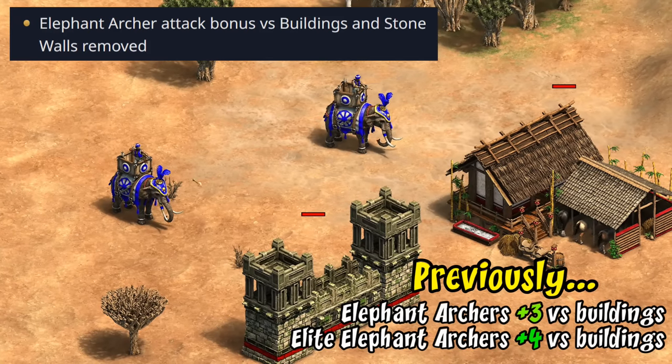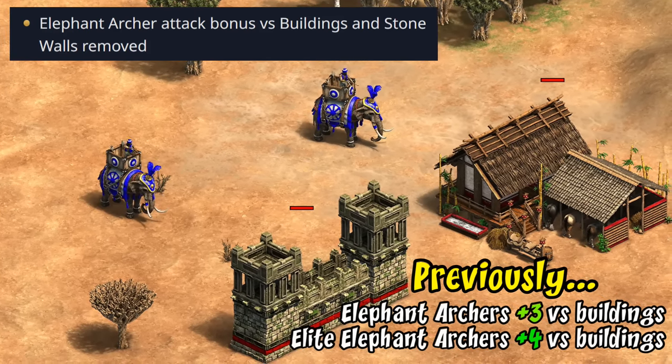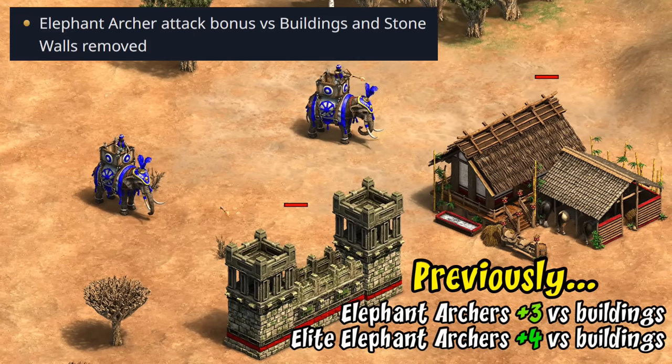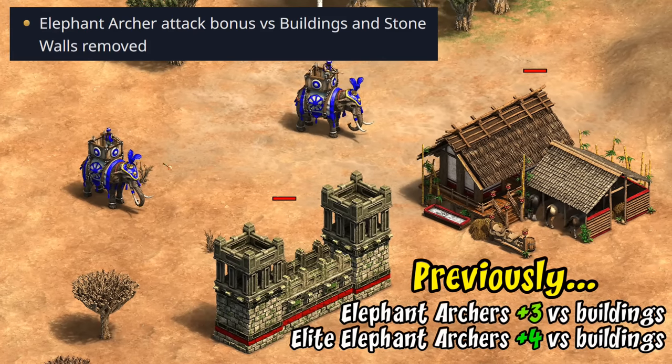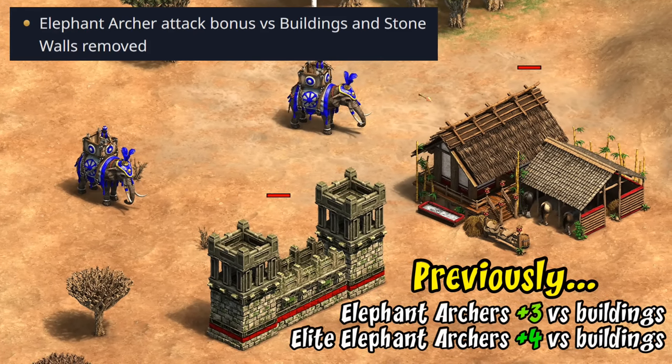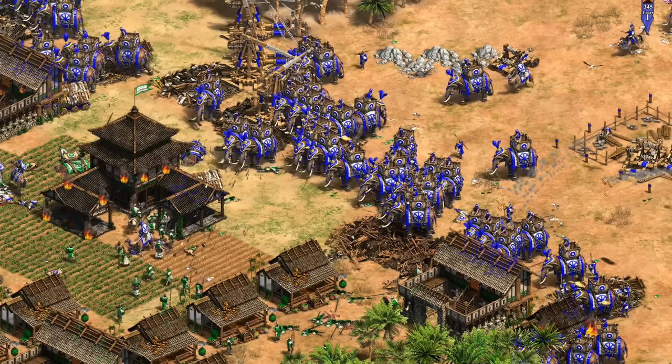Finally, the last change is they're losing their attack bonus against buildings and stone walls. This was a plus 3 or plus 4 bonus and applied to everything from gates and walls to houses and stables. It makes sense moving them closer to a regular archer unit, but again it's objectively another nerf.